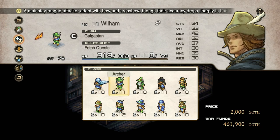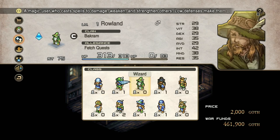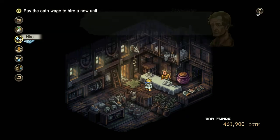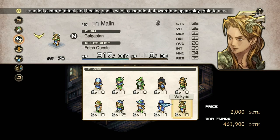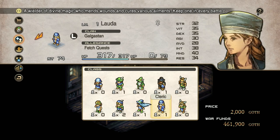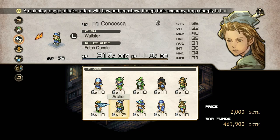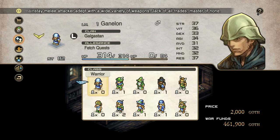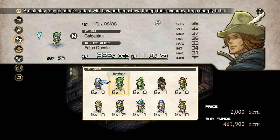In my testing, the greatest disparity in stats I've seen — including HP, MP, and all the way from strength down to resistance — was three points. For example, 317 HP and 80 MP versus 316 with 79 MP, strength 35 versus 34 versus 38. Their stats change, but I was wondering: are these values significant? Is it worth going back out and back in to see if you can get the most OP character? The biggest difference in total stats I found was just three points. So it's pretty balanced.